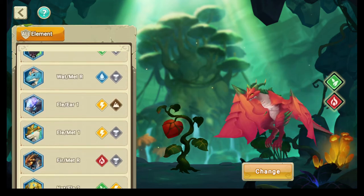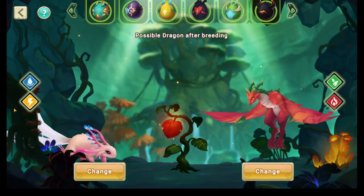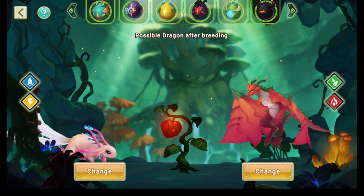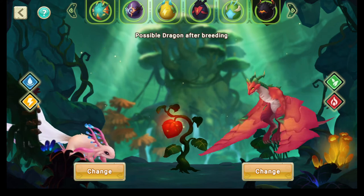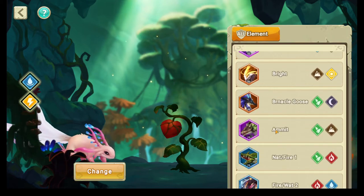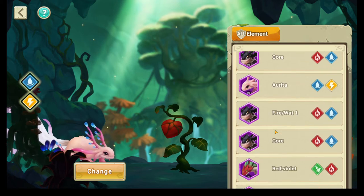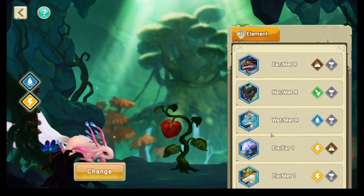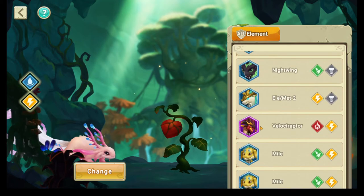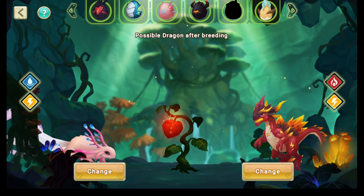The best example I can show you is Rita. Rita has Electric, Metal, and Earth. If Electric is the shared element, it's going to be a light legendary. I should be able to use Velociraptor here to show you some examples — so with Electric as the shared element, you get light legendaries.